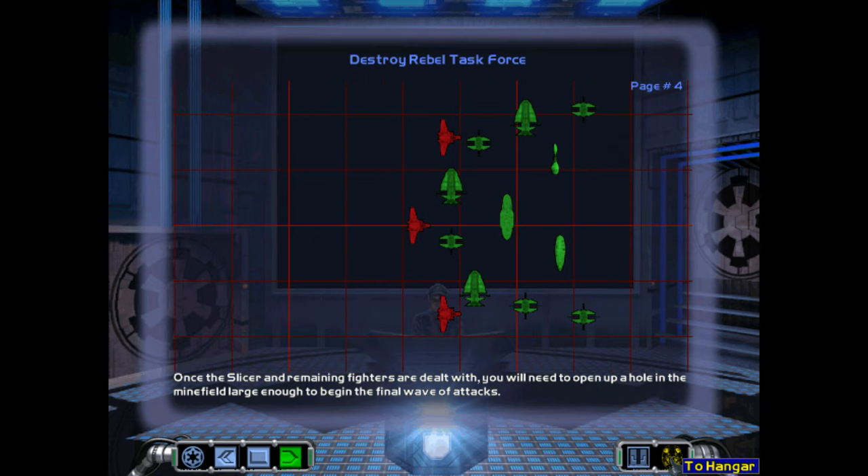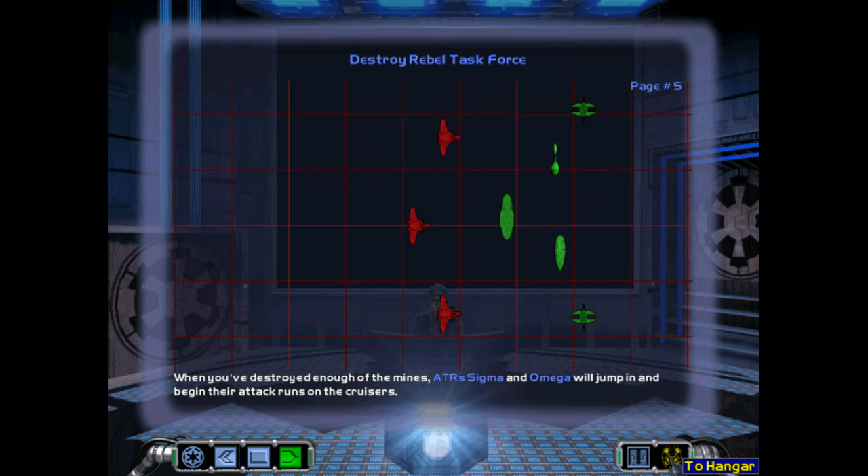Once the Slicer and remaining fighters are dealt with, you will need to open up a hole in the minefield large enough to begin the final wave of attacks. When you've destroyed enough of the mines, assault transports Sigma and Omega will jump in and begin their attack runs on the cruisers.